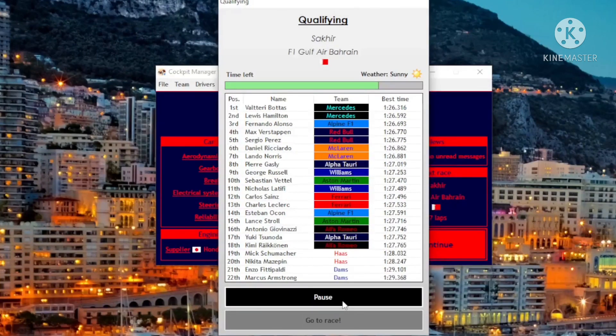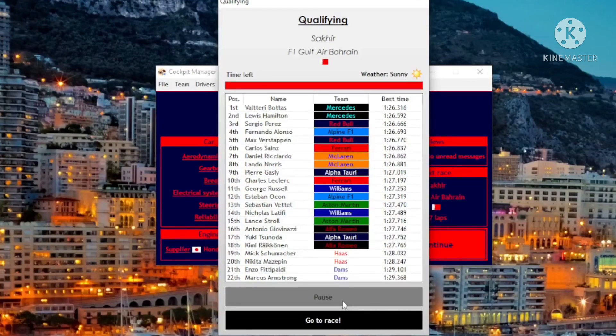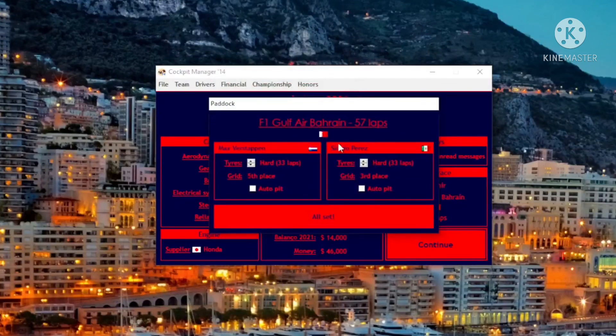Sergio is already closer to Max than previous Sergio, so there might not be any Sergio rants this time. Perez is third — why is Alonso fourth? That's so unrealistic. Bottas P1, Hamilton P2, Perez third, Alonso fourth, Verstappen fifth. Didn't see that coming. Let's just go into the race now — this is where stuff gets crazy.